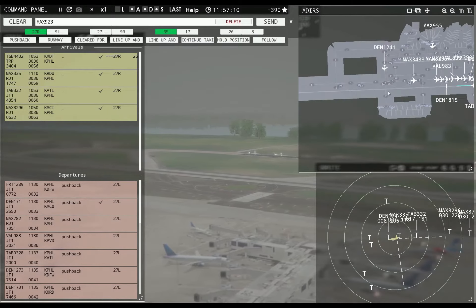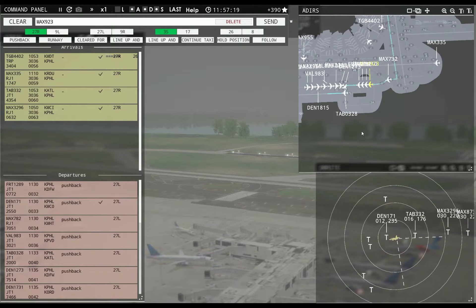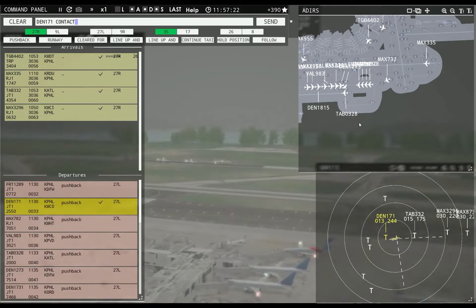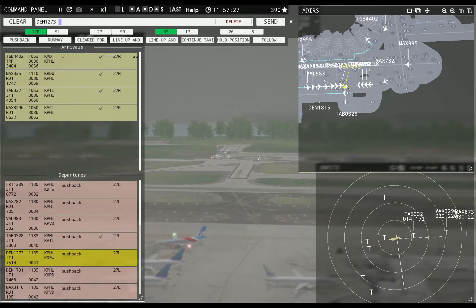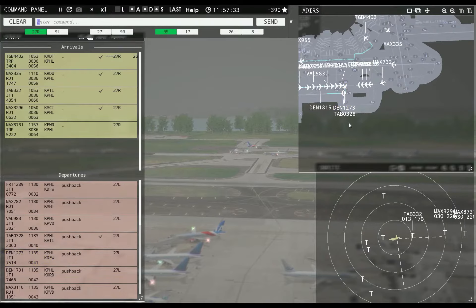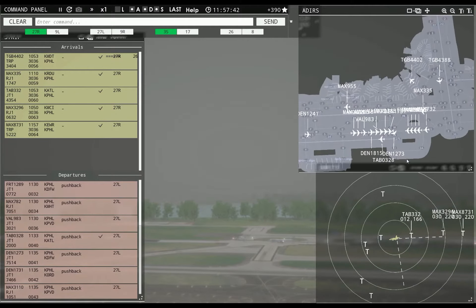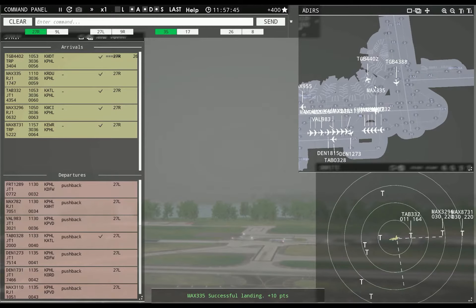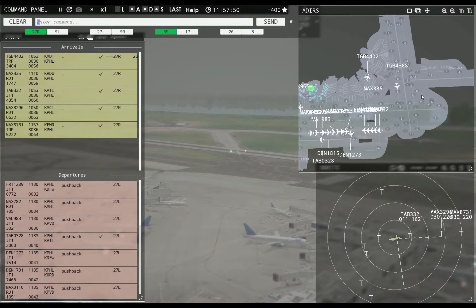Got another one coming in. It's going to be busy on that runway, but that's okay. Denali 171, contact departure. Lizley 0328, runway 27L, cleared for takeoff. Denali 1273, runway 27L, line up and wait. Magic 8373, runway 27L, cleared to land. Magic 8731, Philadelphia tower. Leslie 332, taxi to apron.